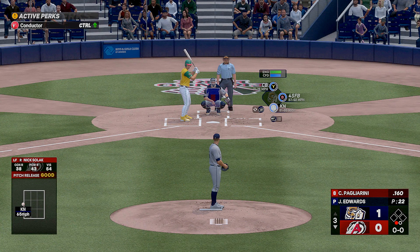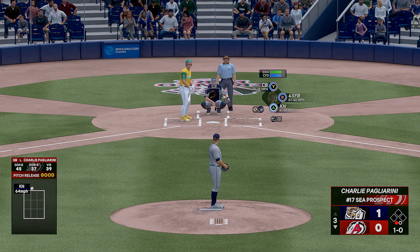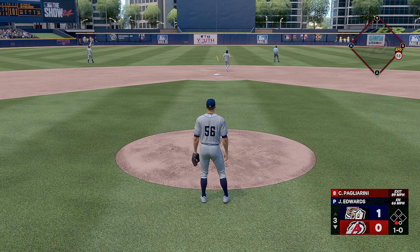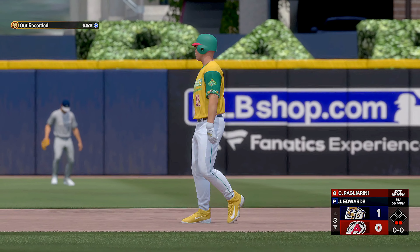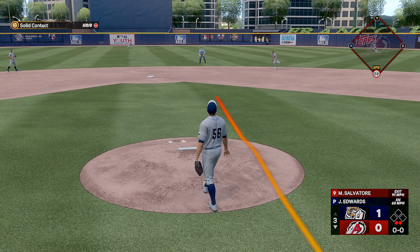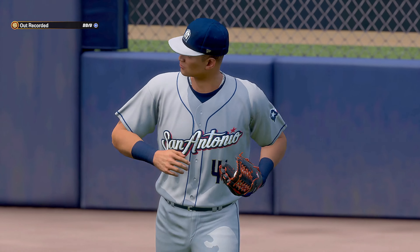Up next, Charlie Pagliarini. It just misses — ball, no strikes. The Travelers trailing by one here in the back end of the third inning. The next batter out to center — moves under it, hauls it in, two away. The second baseman getting ready to hit, and he has struggled this year. That's toward center and the inning is over. End of three.